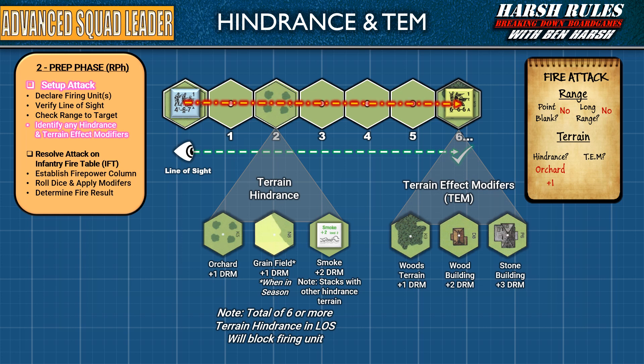Once you've made a note of any terrain hindrance that may be in effect, it's time to check to see if the target has the advantage of any cover. What we think of as cover is referred to in Advanced Squad Leader as a terrain effect modifier, or TEM. The starter kit has three types: woods, wood buildings, and stone buildings. Each provides a terrain effect modifier that will negatively impact the attacker's dice roll. Now that we've declared our firing unit, verified our line of sight, checked for any range modifications to firepower, and identified any hindrance and terrain effect modifiers, we're ready to resolve our attack.